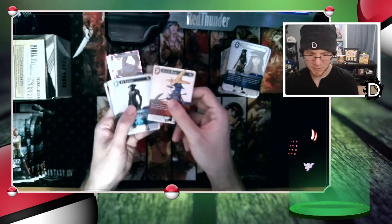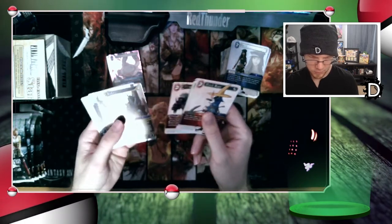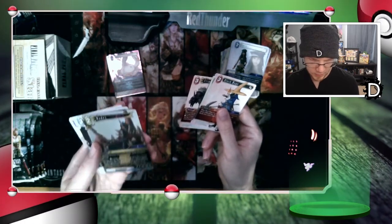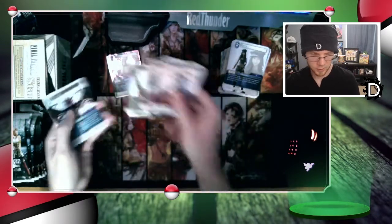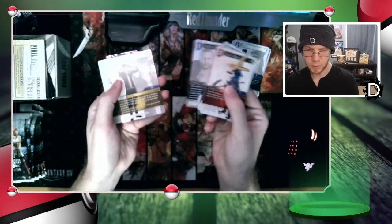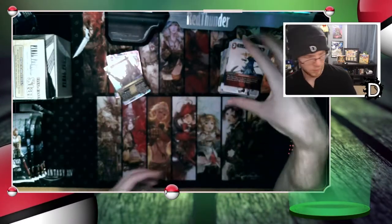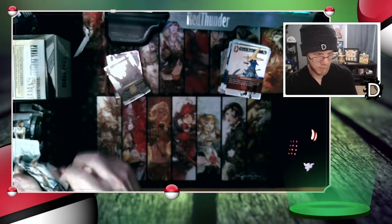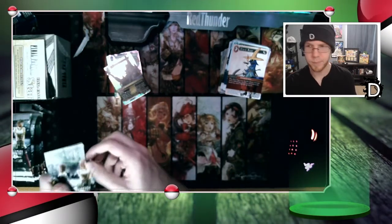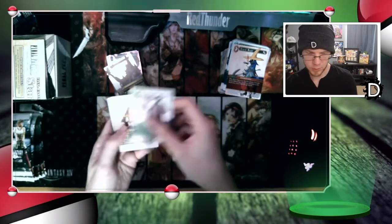They could have done better — no offense to Square but I don't like the in-game footage. We got Hades from FF9 — shiny! Going through a lot of these now because you've seen them. We got Leslie — nice — and Fat Chocobo. Opus 3 or 4 has the original arts, that might be worth looking into.